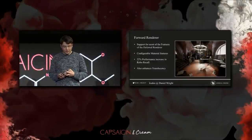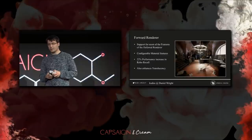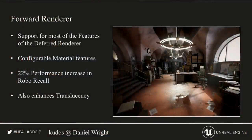We also abstracted away our reflection captures, and those are sorted from the smallest to the biggest. We want to give the artist the most control over how they can place the reflection captures, so that the smaller ones will take precedence and override the more coarse, larger ones.